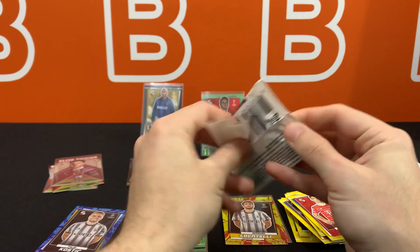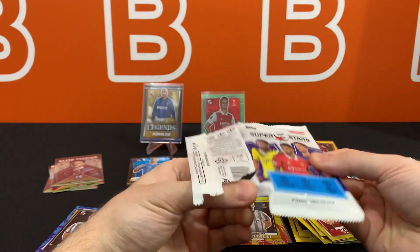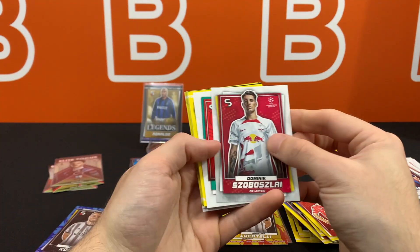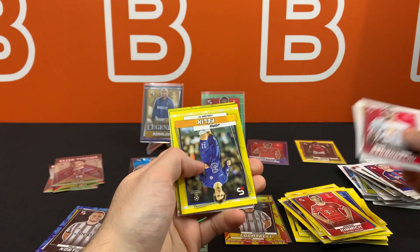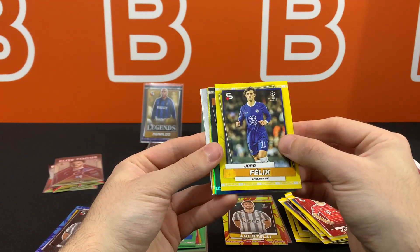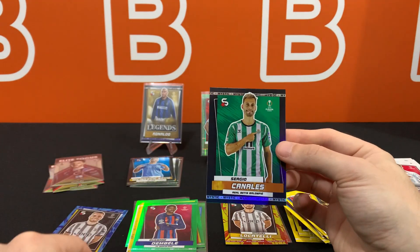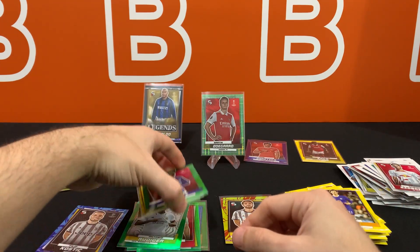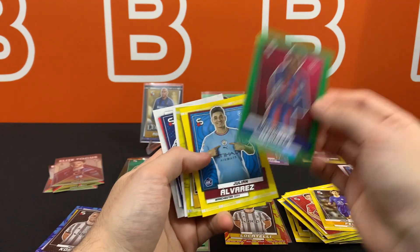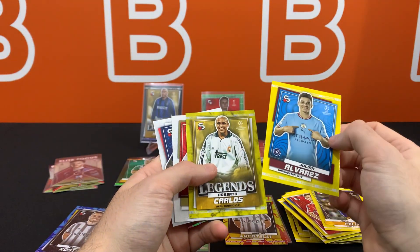If you end up pulling an auto, I'd love to see it — send us a message, share it on Discord, or even share a link to your video. It should be fairly rare to see autographs in these. And our last Mystic — behind Joao Felix it's going to be Sergio Canales. Dembele once again, and Julian Alvarez — common, thank you for that Topps. Roberto Carlos, and one of the chase rookies.